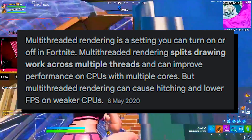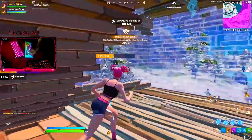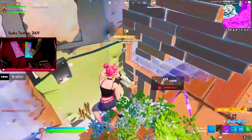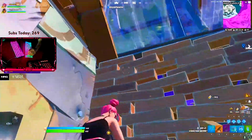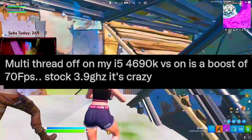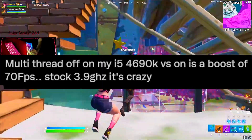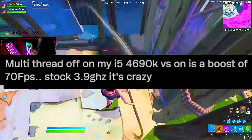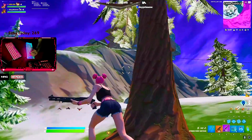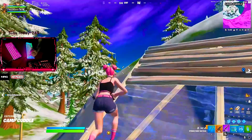It can improve performance on CPUs with multiple cores, but multi-threaded rendering can also cause hitching and lower FPS on weaker CPUs. There are tons of people with something like an i5 4000 or 6000 series trying to figure out whether to use it. One guy tweeted that with multi-thread OFF on his i5 4690k at stock 3.9GHz, he got a boost of 70 FPS — that's crazy. So turning it off on a four-core CPU gave him an insane FPS boost.